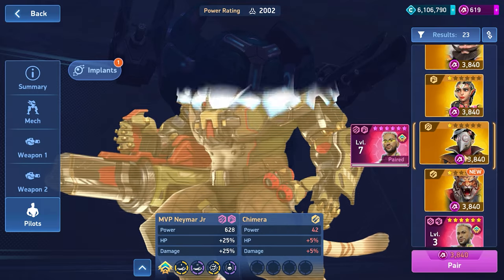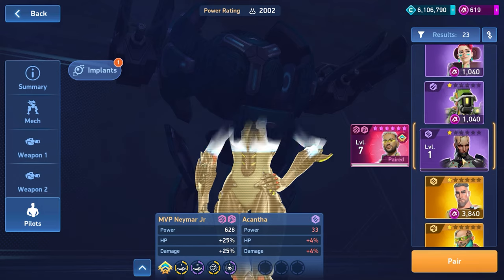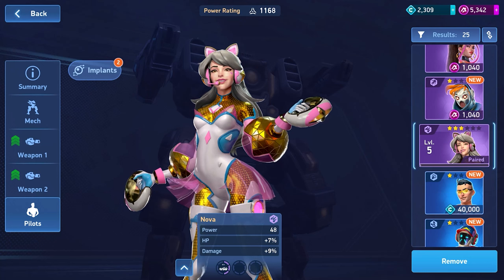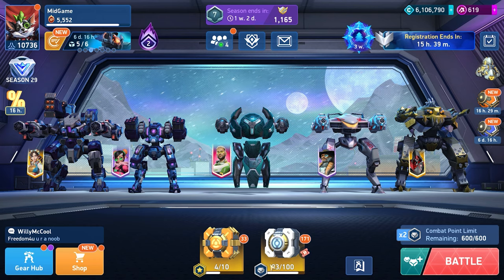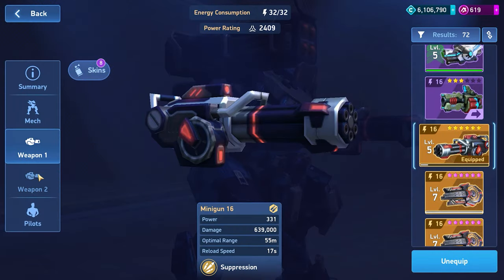Pilots are relatively expensive for a beginner, but they are cheaper than weapons that cost more than 5,000 A-Coins or 500,000 credits. There is no need to buy them right away, since you already have Pilot Nova. It is best to decide what kind of mechs and weapons you want, and then buy a pilot when you start your first build.